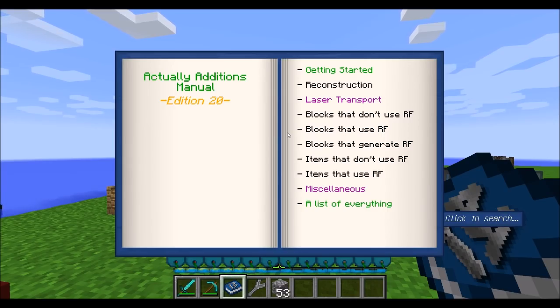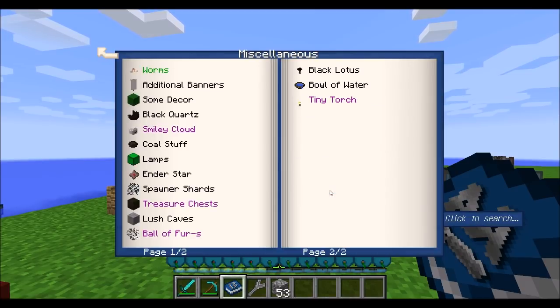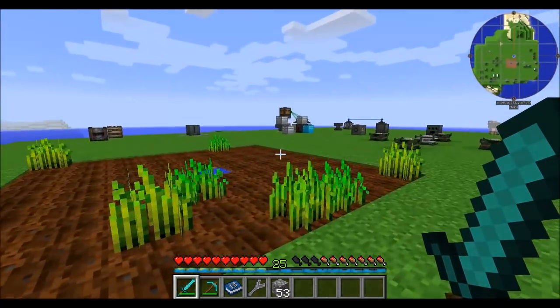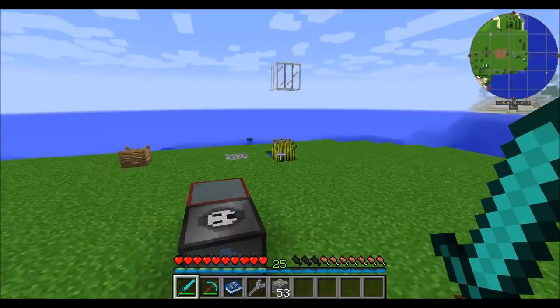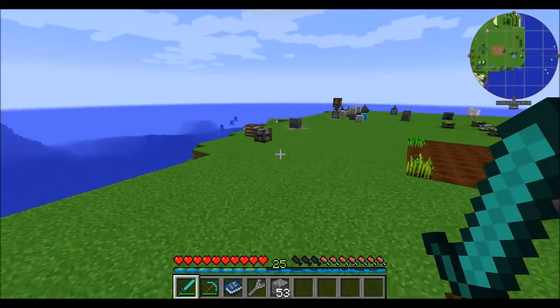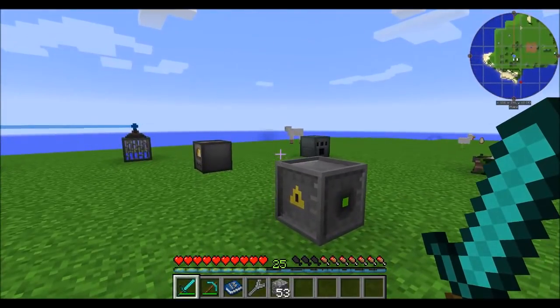That feels like a good wrapping-up point for Mod Spotlight Part 2. Next episode we'll cover the last things in the mod — items that don't use RF and items that do, plus some miscellaneous stuff that's pretty cool as well. Direwolf20 signing off. Hope you guys enjoyed the Actually Additions Part 2 Mod Spotlight. Lots of cool stuff in this mod — a pretty cool tech mod with a lot of nifty gadgets. Take it easy.